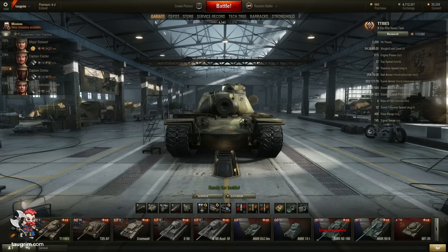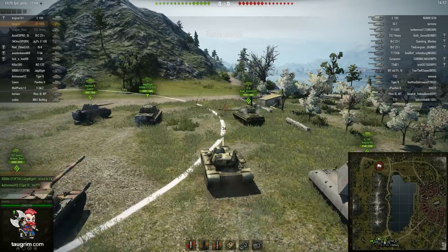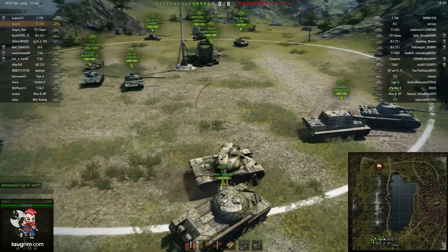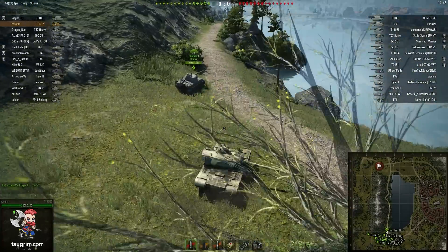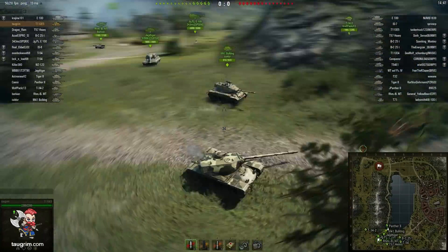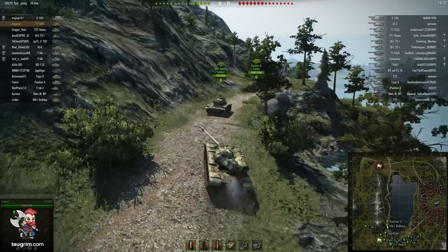For hill fighting, opponents will get the first shot opportunity on your cupola before you can even target them with your gun, and after you've fired and you're retreating beneath the crest, tanks will sometimes chase you to get another shot into your cupola. This definitely limits your ability to hill fight, especially in very close range situations like the one line on Serene Coast or the middle of the map in Prokhorovka.